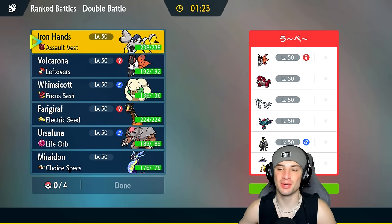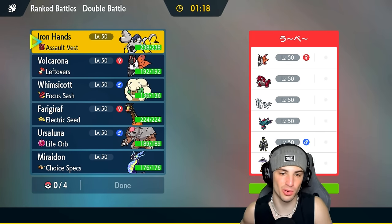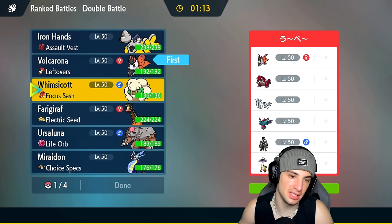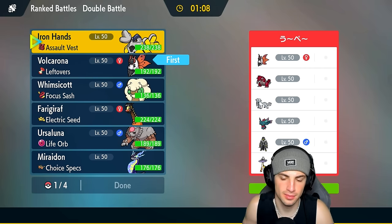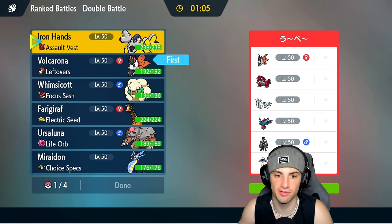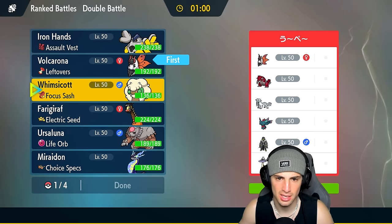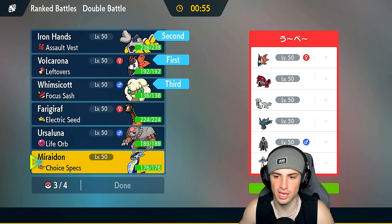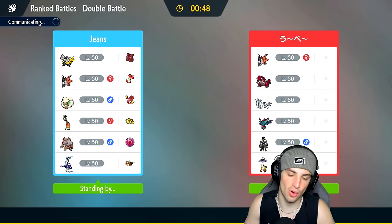Looks like we got a mirror matchup in our bounce-back match — match number two, Volcarona versus Volcarona. Hopefully they bring their Volcarona because I'm totally bringing mine. I might lead with Whimsicott or Iron Hands — Iron Hands isn't a bad play. I love going into a Quiver Dance fake out, or getting speed control with Whimsicott and really start getting after it. I'll bring Miraidon last — I know they have Groudon but outside of Groudon, Miraidon can absolutely rip here.